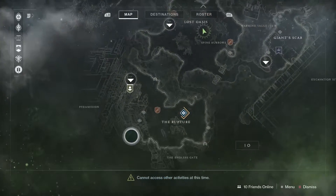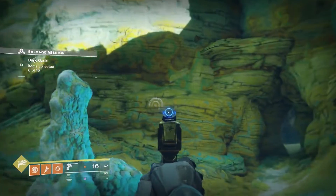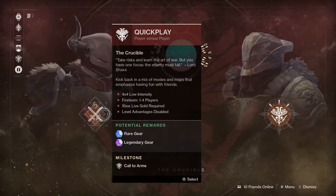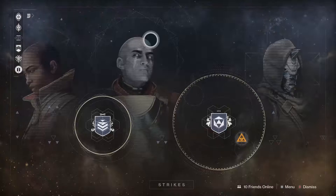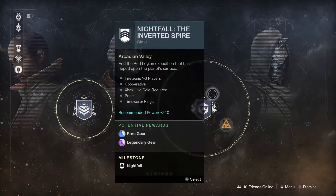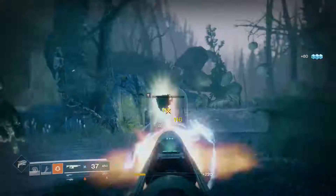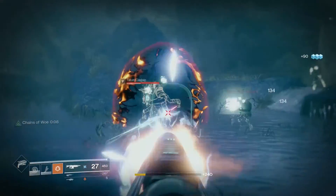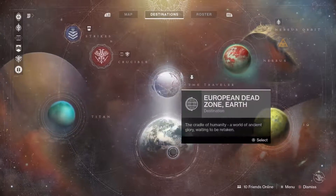After the campaign, you can explore planets, complete patrols, find region chests, take on lost sectors, complete daily challenges, find the Crucible, fight in the Iron Banner, and the Trials of Nine when that comes around. Participate in the Nightfall for amazing loot. And finally, the largest and most challenging task: the raid. Destiny 2 is all about its post-game content, so don't think it's over just because you beat the campaign. You have several worlds to explore.